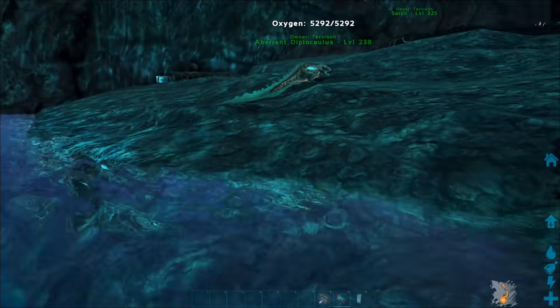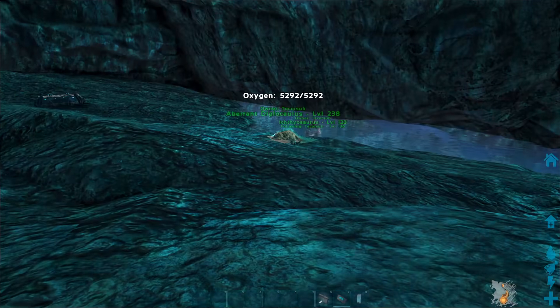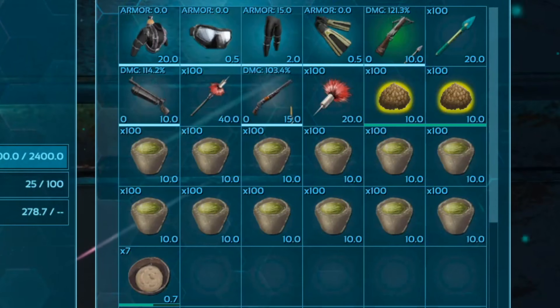You'll also want to make sure you have some form of aquatic mount, such as the ichthyosaurus, sarcosuchus, or some other swimming mount that allows for rider weaponry. The type of weapon you'd want to be using is typically a crossbow with tranq arrows. However, if you have access to a harpoon launcher and tranq spear bolts, that would be the better option as it deals double the torpor damage of tranq arrows. It's also possible to use a long neck rifle and tranq darts.